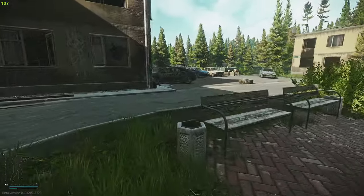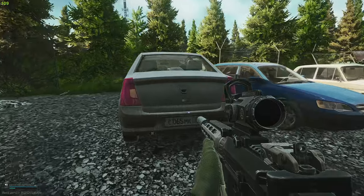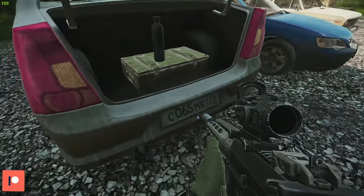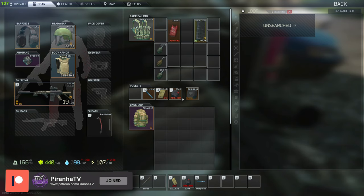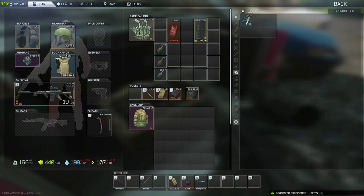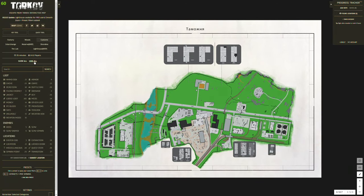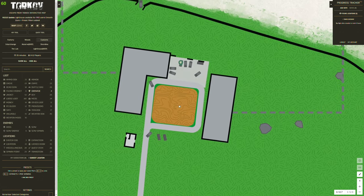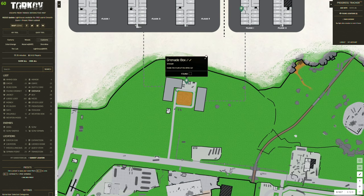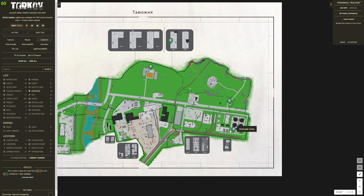The best way to get started with this task is Map Genie. Looting the grenade boxes dotted around the maps is realistically the best way to get this task completed. Here we have the Customs map — we're going to click 'hide all' and select the grenade filter, which shows you all the grenade boxes dotted around Customs. You can see there's one, two, three, four.